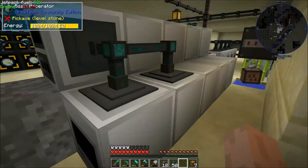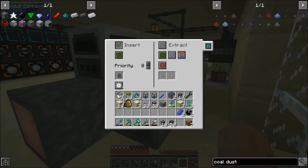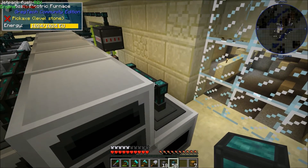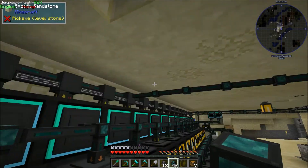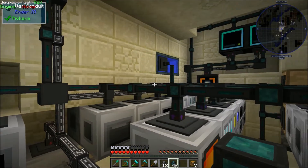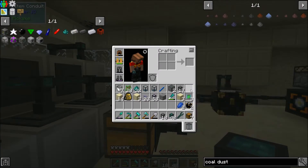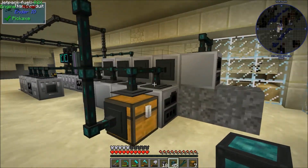Everything else is getting inserted on green with the various limited item filters. We have a filter for the electric furnace, which takes iron to make wrought iron, and the macerator takes coal to get coal dust. I think we're all set — and if we're not, it's going to be sad. Let me bring this cable over. This item conduit line is actually coming from our actual processes, so I should be able to hook up the pulsating dust directly to it.